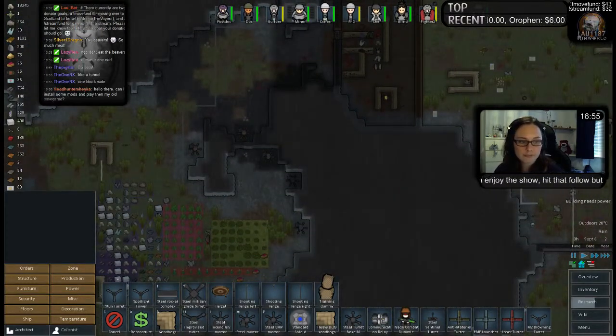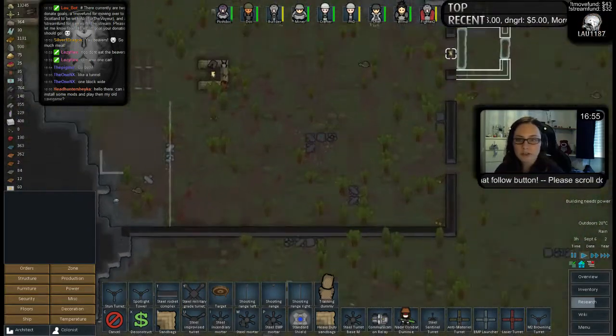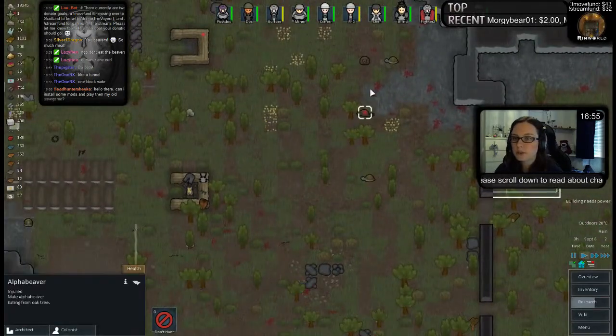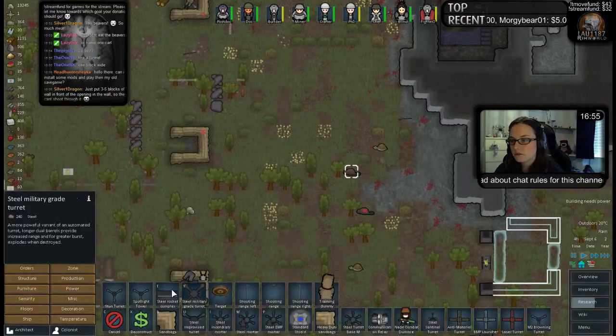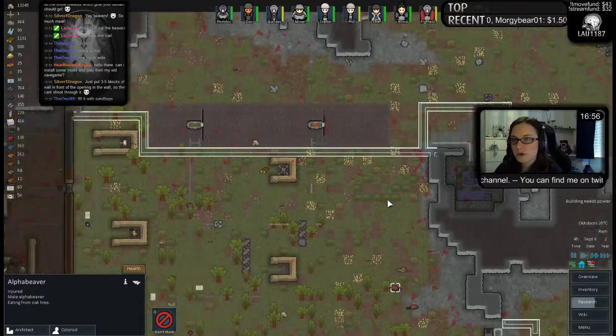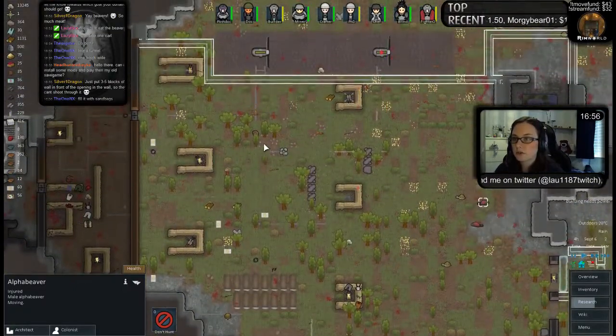There's about a 30 second delay. Can I install some mods and play them on your old save game? That's what I did — the epic mod pack. It worked, kind of. It kind of worked, but there are some things I think are glitches. I'm not quite 100% sure though.